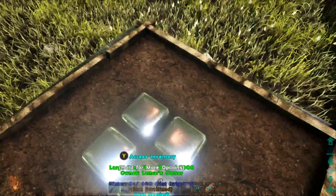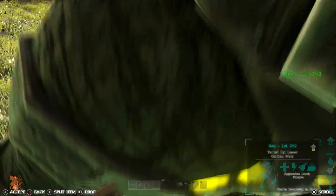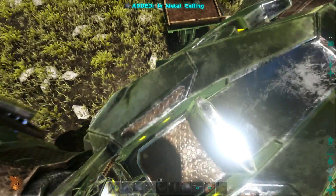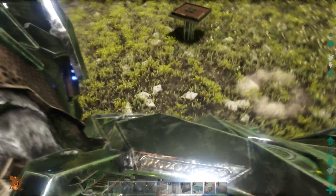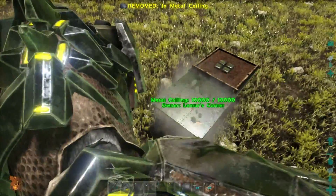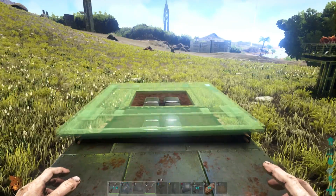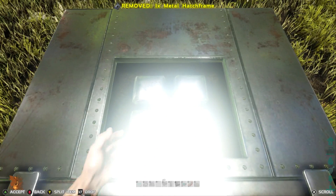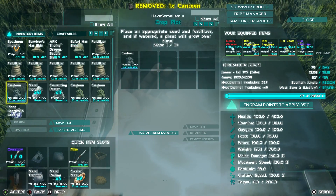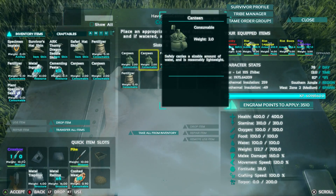Tear down the second scaffolding structure because we no longer need it — all we needed it for was the initial build. Reach up and place the plant species crop plot. Line the edges up and you can do it without getting off the mount. There it is — on there perfectly. I realize I should have left that scaffold structure a bit longer to place the railings, so I'll rebuild it quickly and run through the same procedure: place the hatch frame, add canteens for water, and add fertilizer.